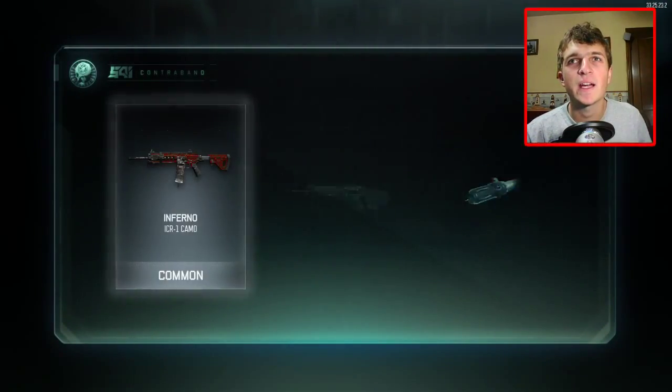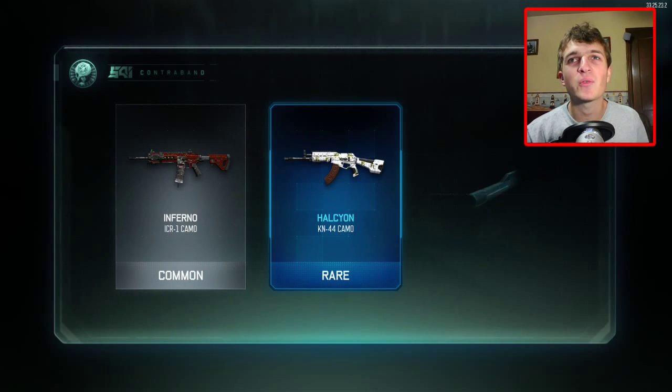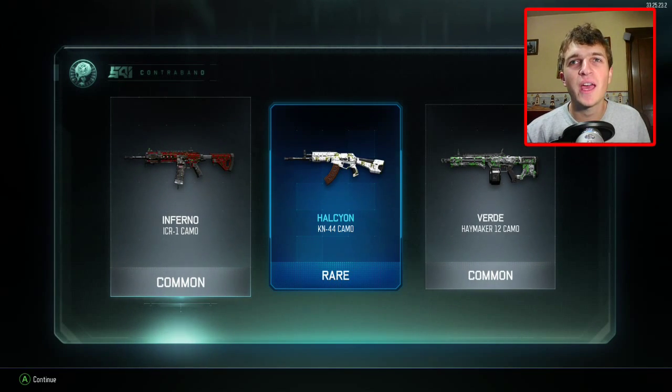I see the flashing — oh, we got a rare! Nice! We got an Inferno camo, a common Inferno, and a Holly Scion rare KN-44 camo. That's awesome — we got a rare out of a common care package! Sweet!